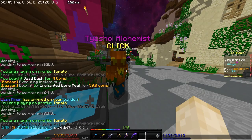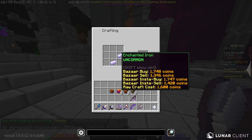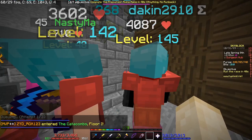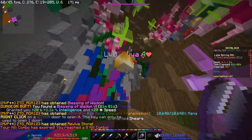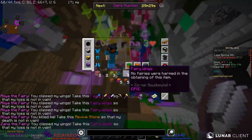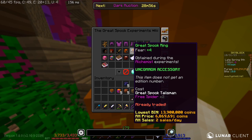For the fairy wings, go to a dungeon with enchanted shears, which you craft using two enchanted iron in the shears pattern. I recommend floor one because it's the easiest. Once you find the fairy room, hit the fairies five times to get the five fairy wings.